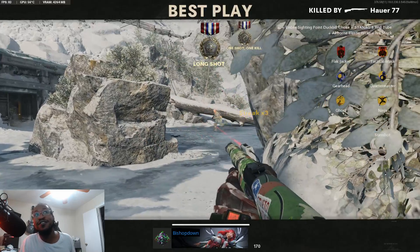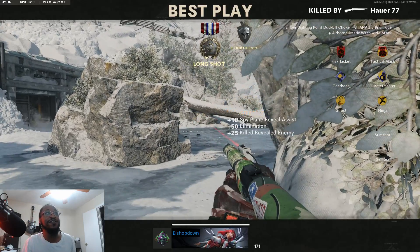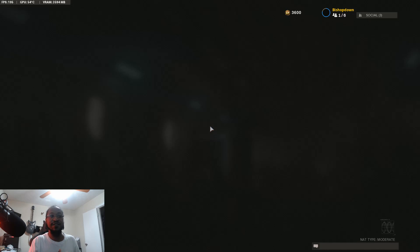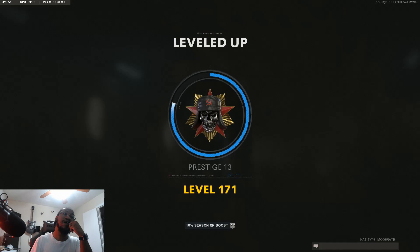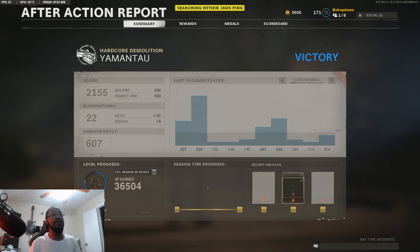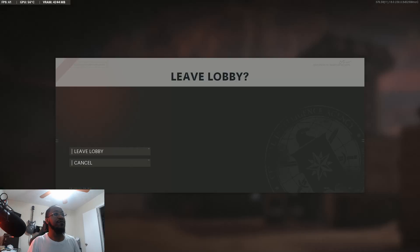Shooting ducks, duck duck goose! Diamond Camo achieved! Okay so now we're just gonna go and customize our things. It worked out — duck duck goose, there's our Diamond Camo. We're gonna go back and customize our shotgun real quick. We've achieved the Diamond Camo, so I'm gonna leave the game right now.